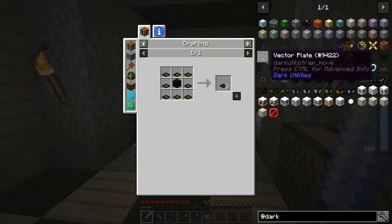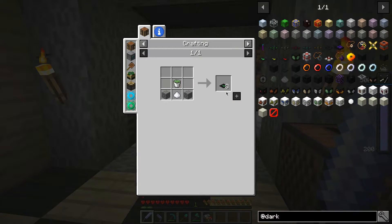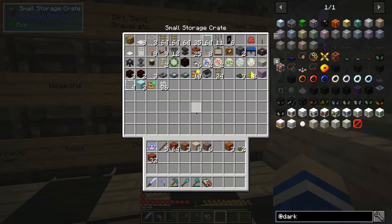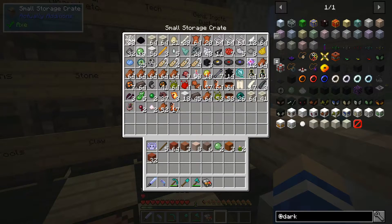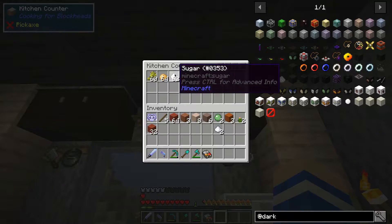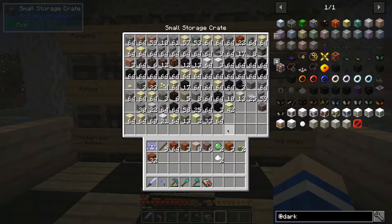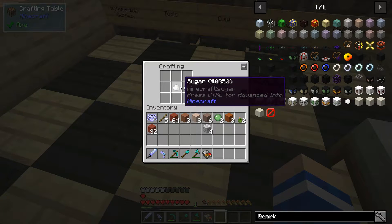What we're going to be using is the vector plates. We need sugar, slime, and stone, and we get eight of them — we need 16 total. It's kind of just for comedic effect, but it also has a useful function. We've already got the fastest conveyors from Simply Conveyors, but I want to use this kind. We'll need two slime and two sugar — there's some sugar up in the cupboards — and four bits of stone. These are very cheap.